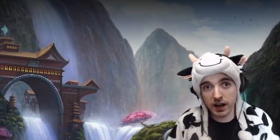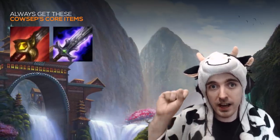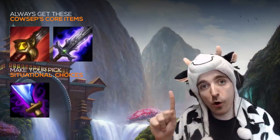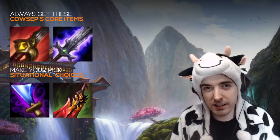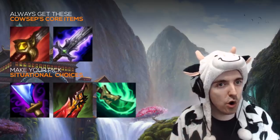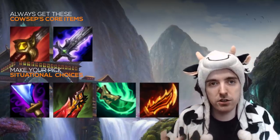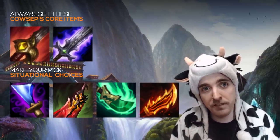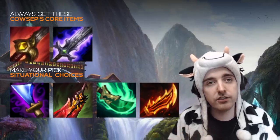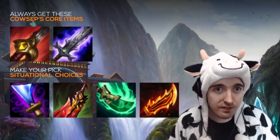After you get Blade of the Ruined King, we need to discuss the third item — this is where it gets really cool, because now you have choices. You get Bloodraiser into Blade of the Ruined King, and then you have multiple choices: Wit's End for high magic comps or where you need sustain; Death Dance for comps with high burst that's mostly physical; Spear of Shojin for general gameplay where you just need damage; and Guinsoo's Rageblade if you just need damage — it's still super cost-efficient, an okay item. For your 4th, 5th, and 6th items, you can take some of those items and build them later, or get a Guardian Angel or Sterak's Gauge.